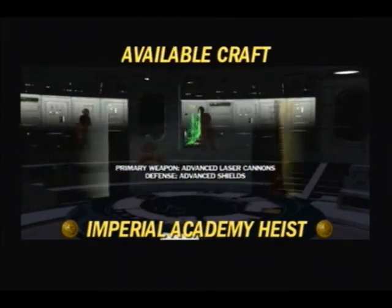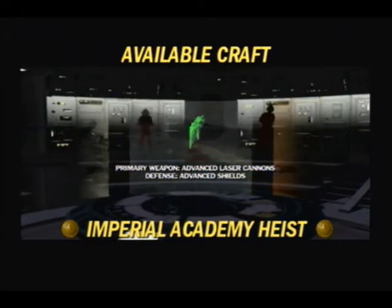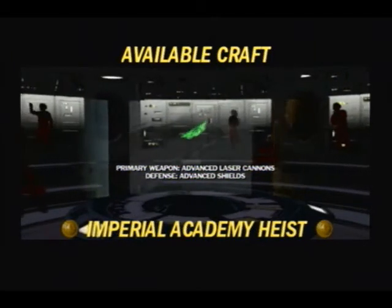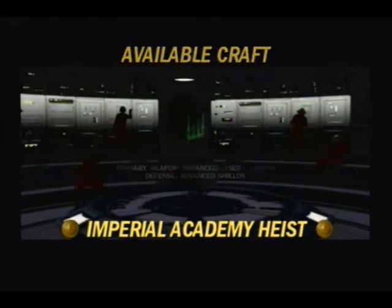As I said in the last video, I've been doing both versions of Imperial Academy Heist — the day and night versions. I actually cheated a little and set my Wii's time, since I play on my Wii, a couple hours ahead so I can access the nighttime version's mission, which uses the snowspeeder. I'm not going to give you the mission briefing again, but I will show you the opening cutscenes since they differ.